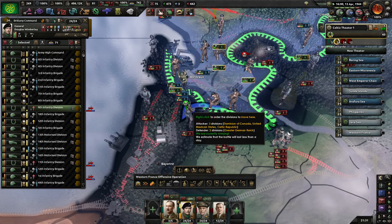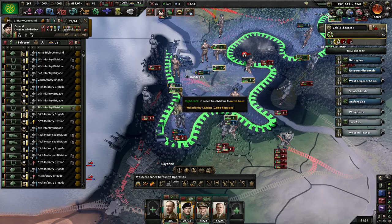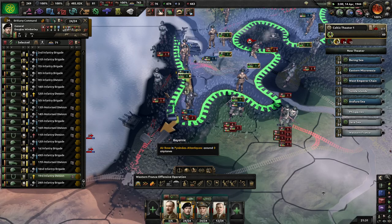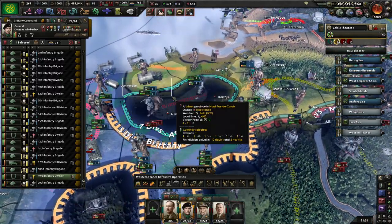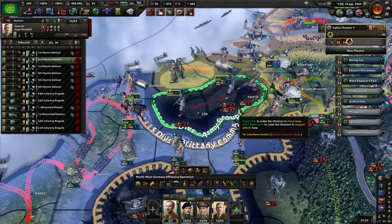Nice - a bit of support here. We have pushed in. Get into the area, see if we can cut off these two at least. And we have a nice little encirclement here. Now just let them attrit out for a bit.